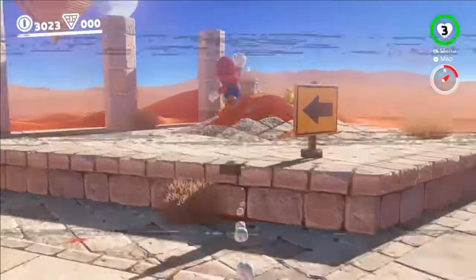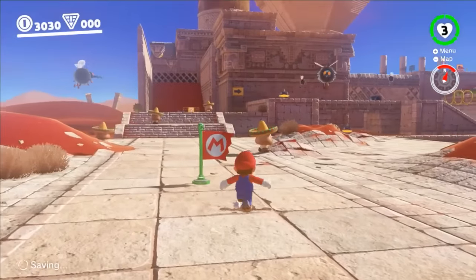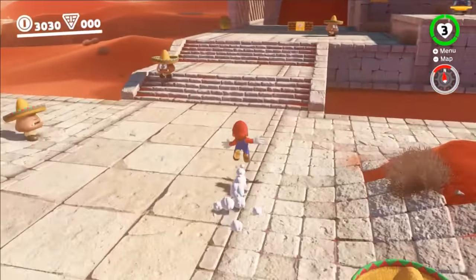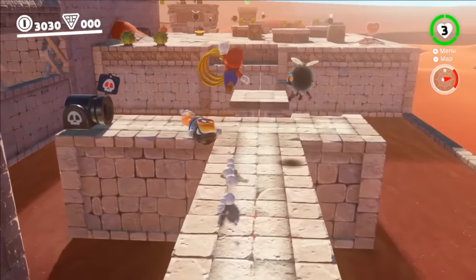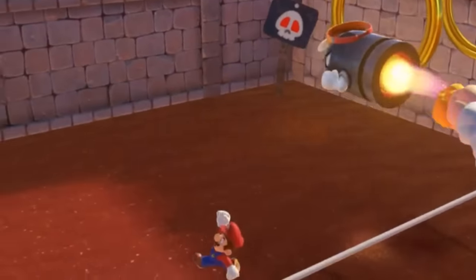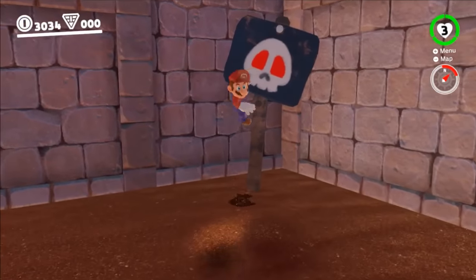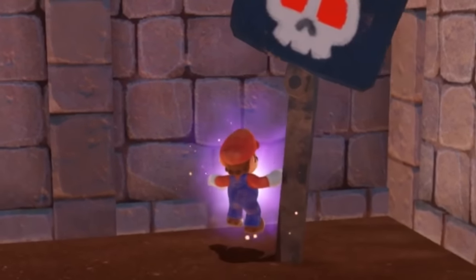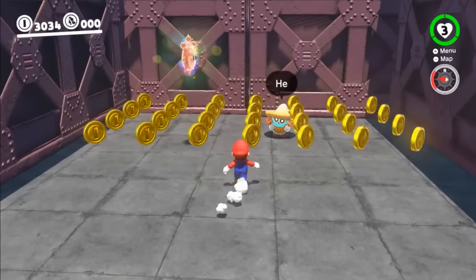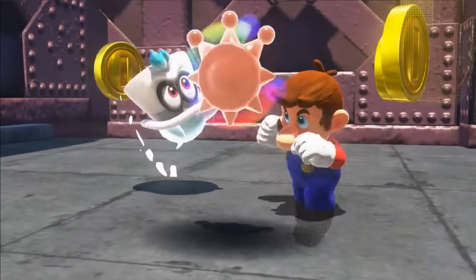Luckily, Mario has the hiccups, and as we all know, plumbers can use hiccups to rewind time. After going back to the beginning of the area, he looks more closely for clues, examining the surrounding environment for anything out of place. The skull sign here has red eyes for some reason, so Detective Mario investigates. When he gets close, he hovers next to the sign and dives face first into the sand through a portal leading to a bonus area. Mario eats the delicious coins and gathers the first legendary shine moon.